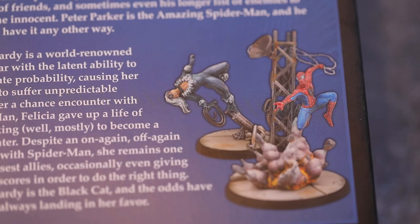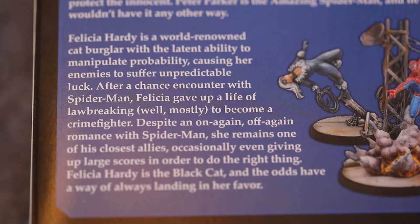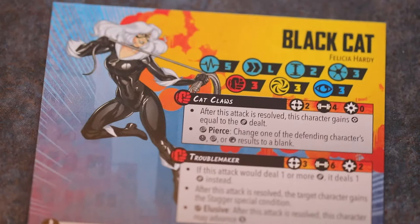Superpower, Master Cat Burglar: choose an enemy character within range 1 — move one asset or civilian token that character is holding to Black Cat. Black Cat may not hold more tokens than the crisis specifies. Always on, Bad Luck: characters cannot modify their attack dice when targeting Black Cat with attacks. Always on, Stealth: characters must be within range 3 of Black Cat to target her with attacks. She's lithe and it's almost like encumbering them — they've got to shake before they can attack.